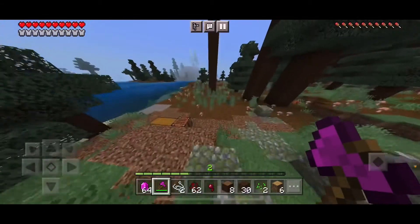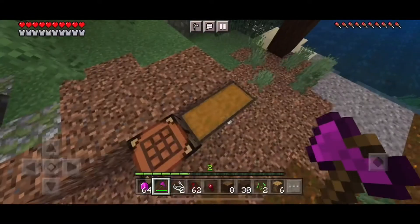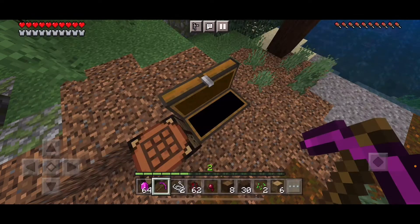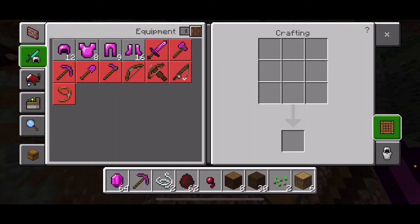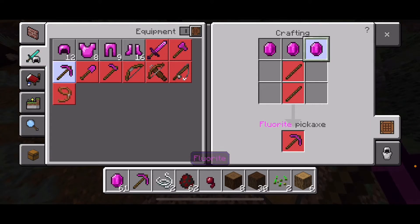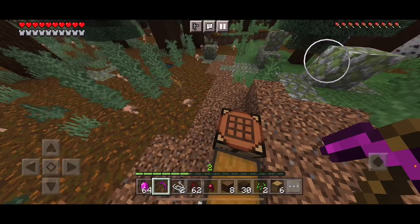This thing breaks and chops very easily. Next up is the Freelite pickaxe. To craft it, you're gonna need three pieces of Freelite and two sticks.